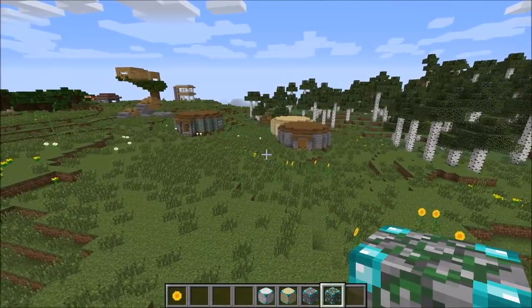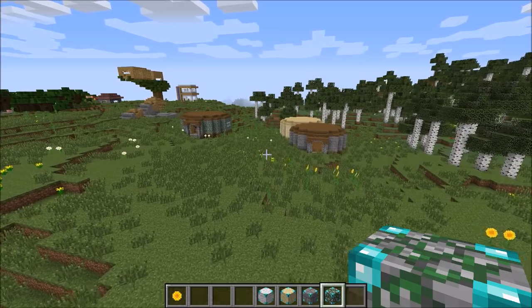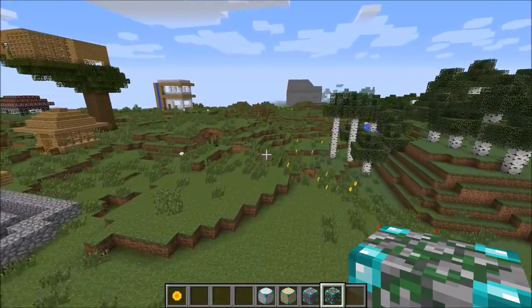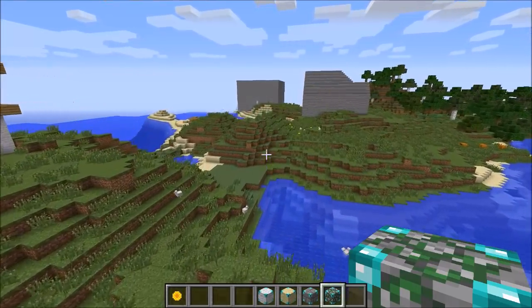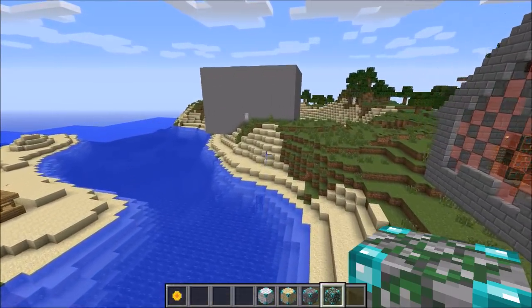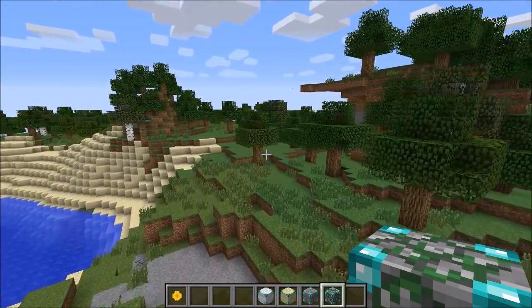That is about all there is to show with this mod — tons of instant structures, cool stuff you can use as you're exploring around. If you don't like building, it's definitely a plus, and if you do like building, it's cool to bring a custom house with you if you get caught out in the middle of the night. If you want to check out this mod, the download link as always will be in the description. If you enjoyed the review, crush the like button and subscribe — I put out tons of modded content. See you next time, peace out.